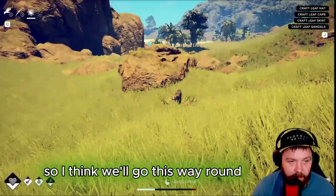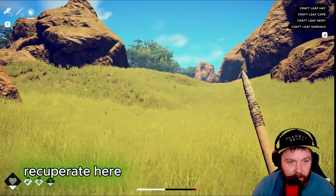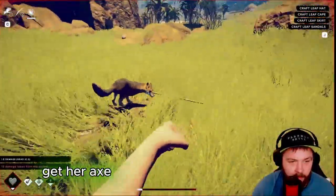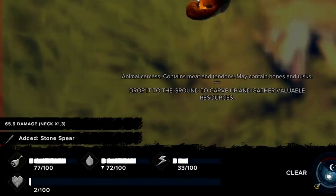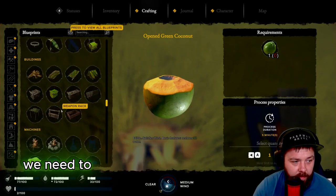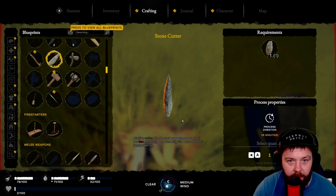Oh my god, this is not good - we messed up big time there. We dropped our spear. Let's just recuperate, wait for it to charge at us. Oh my god, let's get out quick - that was close. We are not doing well at all. We've got animal tendons and jackal fangs - we'll collect all of that because it'll be pretty handy. We need to somehow replenish our health.